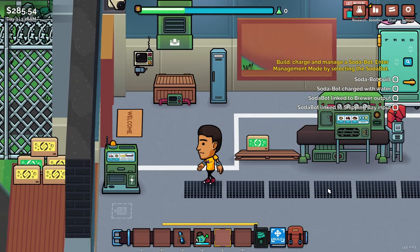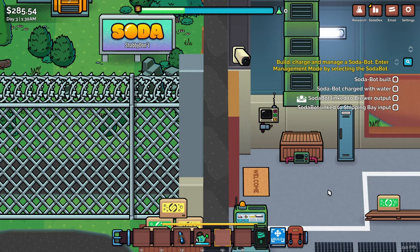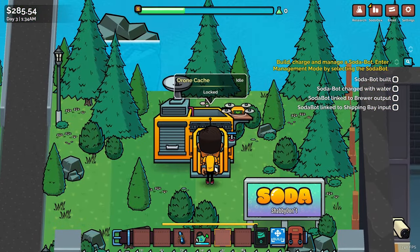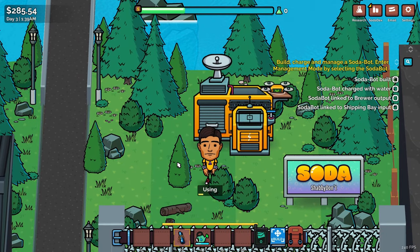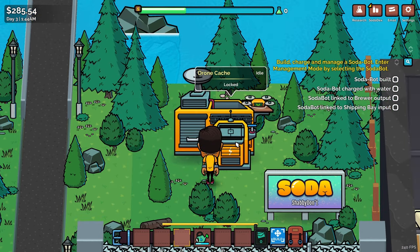Hello brothers and sisters, welcome back to Soda Story Brewing Tycoon. We left off last time needing to build some automation, so let's get this going. The drone cache is locked, but let me use this blueprint we picked up — the soda bot is now unlocked in the menu.